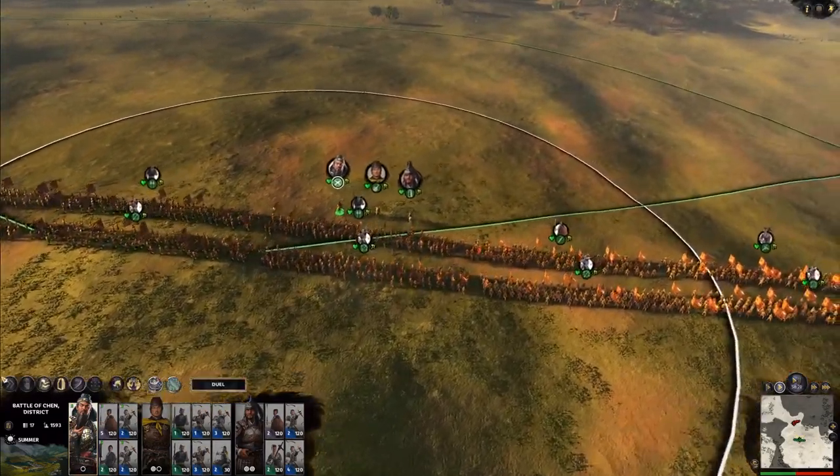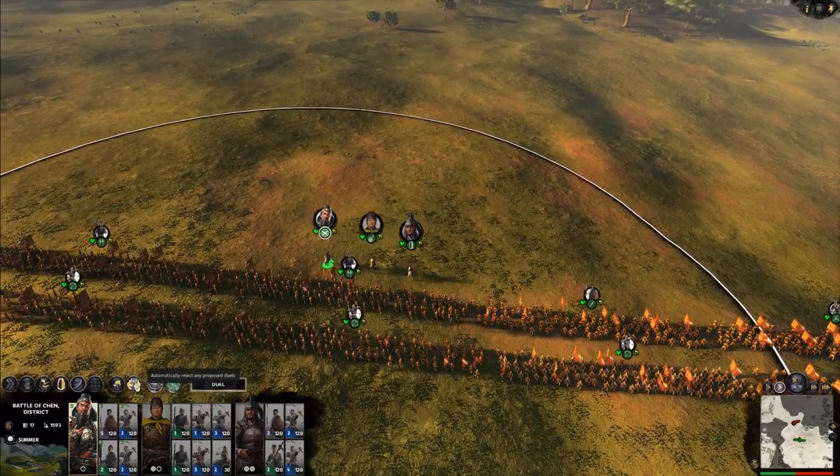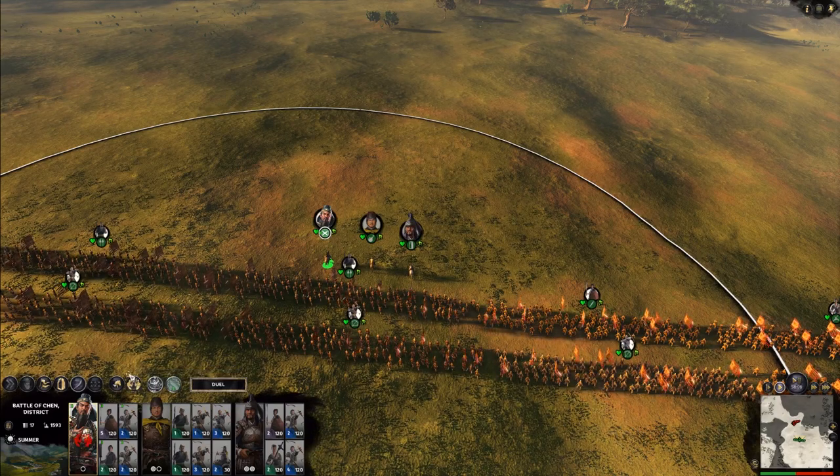You have some other little buttons you can click here. You can click this to automatically reject any proposed duels. This can be great if you have a really wounded character or you don't want to fight a duel with a commander or a strategist. You can click that and they'll never get into duels.